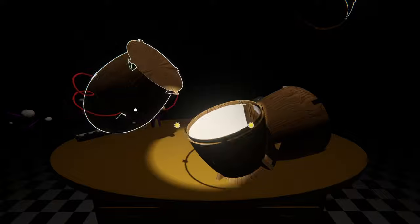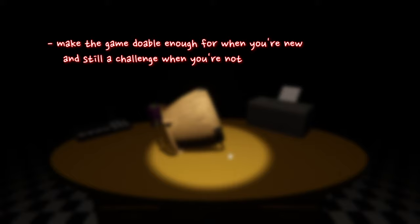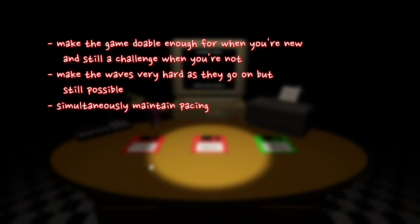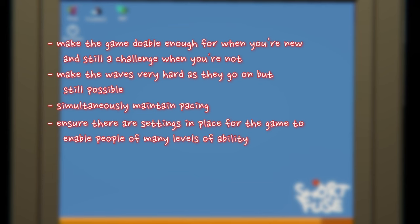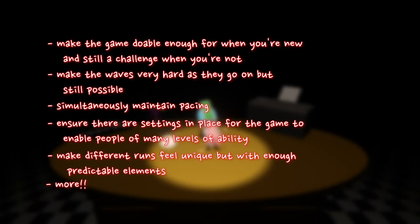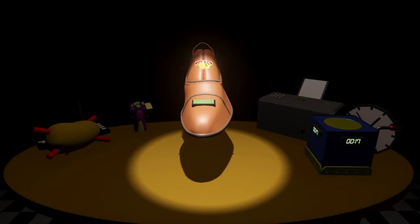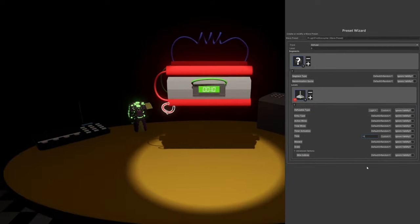Right now I'm talking about balancing and the procedural wave generation. It's tough — we have to meet a whole bunch of goals at the same time. For example: make the game easy enough for beginners at the beginning while just as engaging for experienced players; make the waves very hard as they go on but still possible to complete; roughly maintain a pacing of overall difficulty; make sure as many players as possible can play ShortFuse with whatever difficulty level is right for them, especially factoring in accessibility; and give the player an assortment of bombs that feels different every run while still being predictable enough to game plan around. We also made a different set of wave generation settings just for demo purposes, so people can experience the ramp-up in difficulty in one shorter play session. I could probably talk about this forever, but I'll stop today and probably resume some other time — let me know if you want that to be soon.